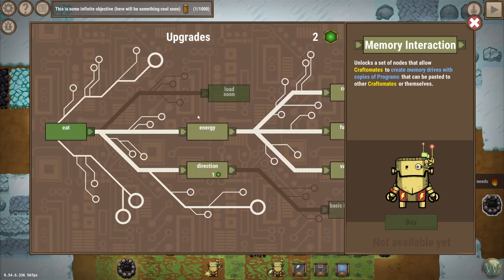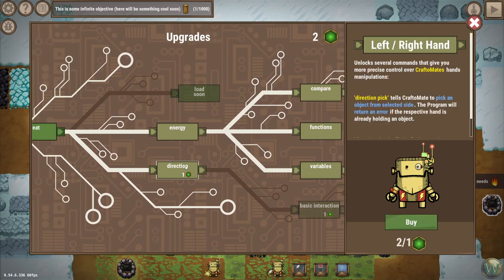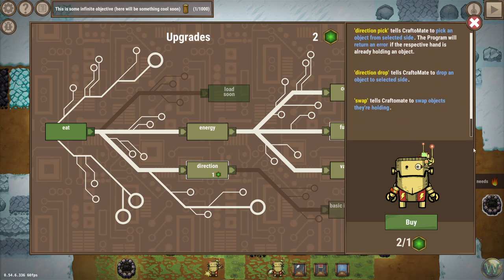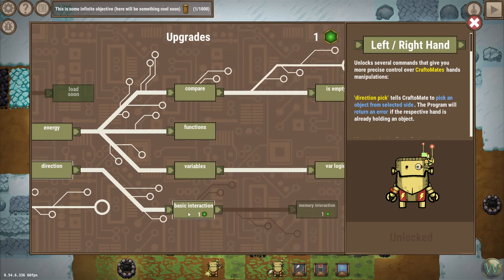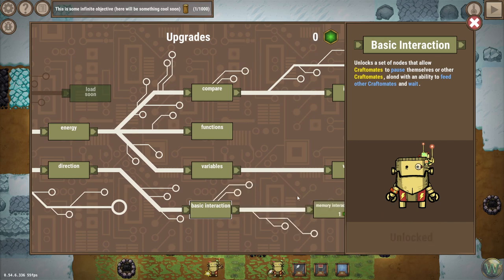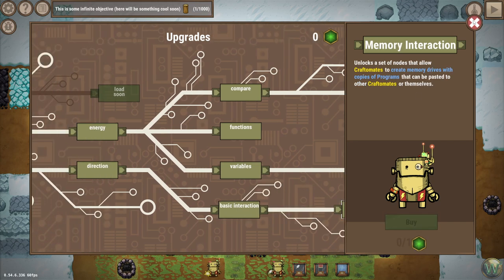Memory Interaction unlocks a set of nodes that allow Craftomates to create memory drives with copies of programs that can be pasted to other Craftomates or themselves — a nice idea because then you can save those configurations. We can buy the Direction upgrade, which we hadn't taken before, and this unlocks several commands that give you more precise control over Craftomates' hand manipulation. Direction Pick tells the Craftomate to pick an object from the selected side — the program will return an error if the respective hand is already holding an object.